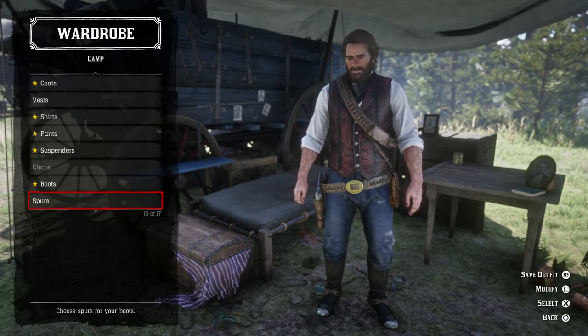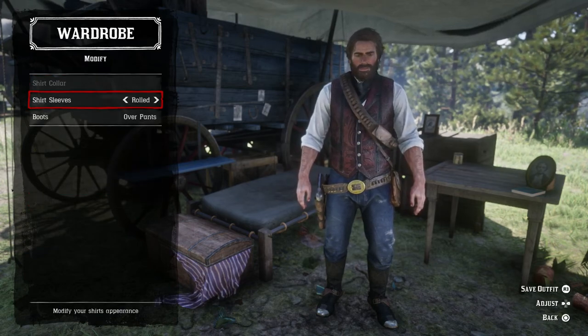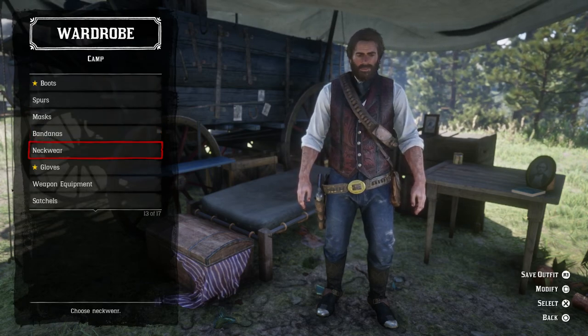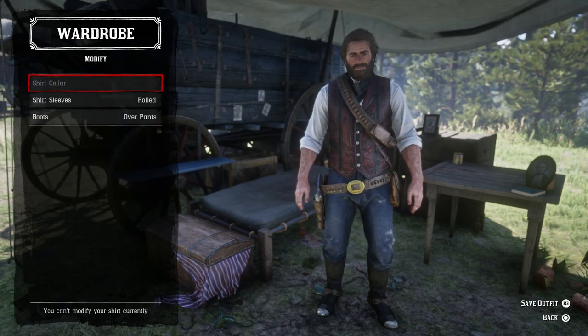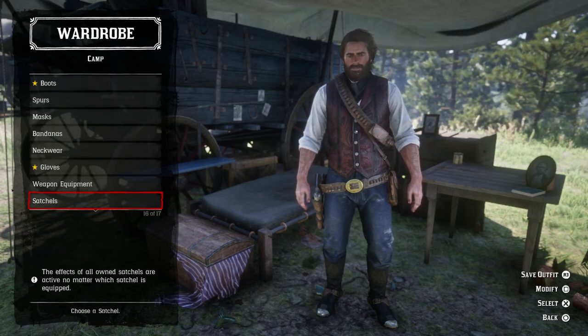You can also modify bandana — same stuff there. Modify only works when you press square. There are only two things you can modify: the shirt sleeves and the boots. That's it — that's how you handle modifications in the camp.